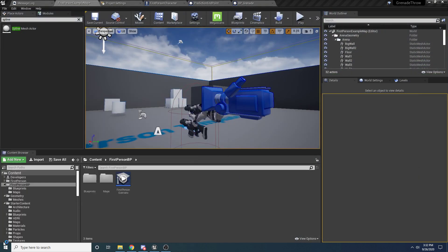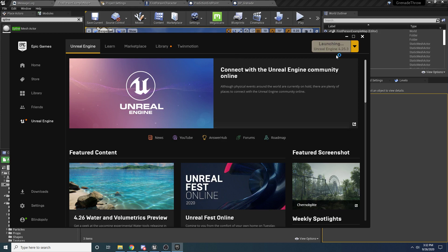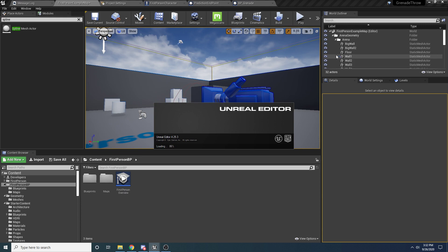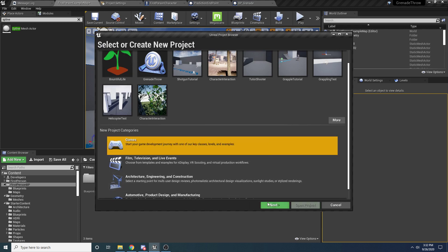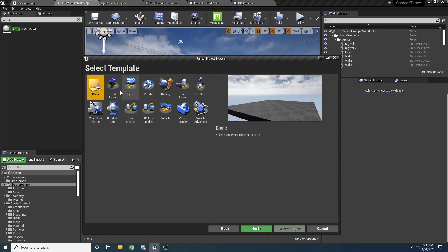I'm going to be doing this from a brand new project, so I'm going to open up the Epic Games Launcher. I'm on version 4.25.3 - for all my tutorials I recommend that you are on whatever version I'm on or newer, just to avoid any issues. We're going to select Games and hit Next, and then we are going to be using the First Person template. You could do this in third person - it would be basically the same thing except you'd want to change a little bit about where the grenade spawns from.